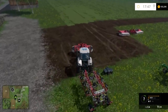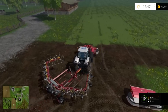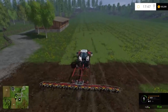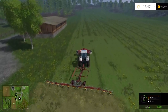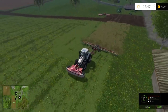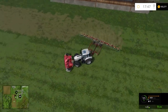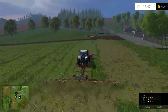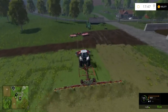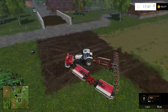To make hay, you get your tedder and what it does is sort of turn the hay over so that it can dry. Unfold it, lower it, turn it on — it'll start spinning — and then just run over the grass and that's hay right there. All that brown now is hay. What you do with hay is bale it and use it in your mixing wagon. There's not really anything else you'd want to use it for. So there's hay — just mow the grass and then go over it with the tedder.